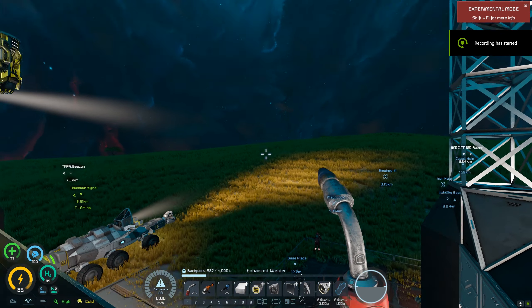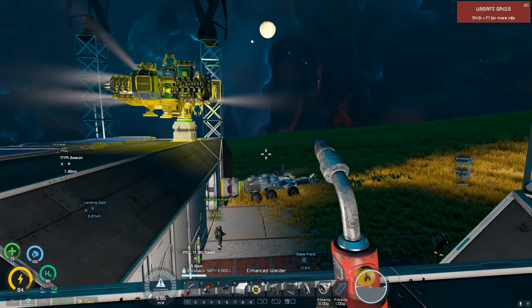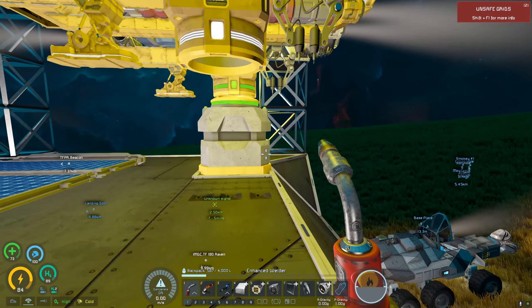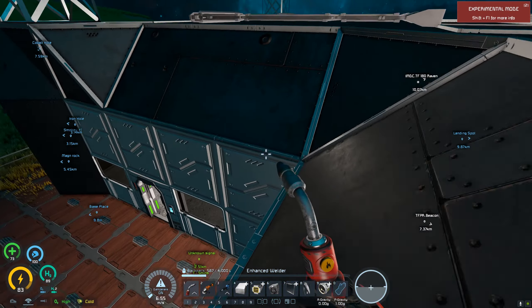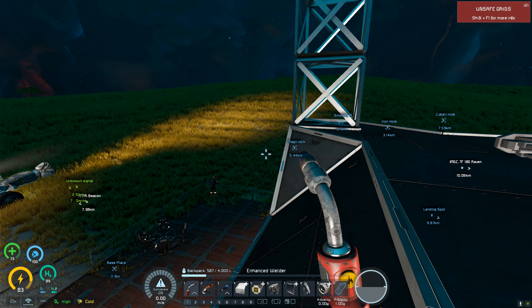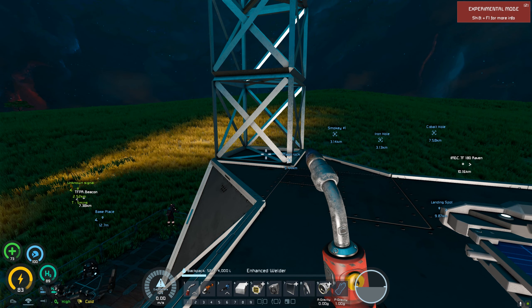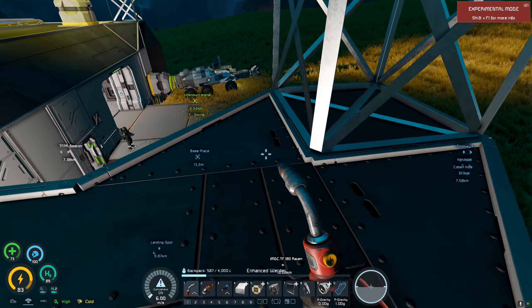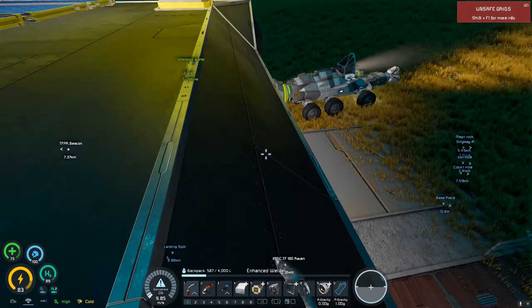Hello and welcome to Space Engineers. Last episode we built the welding ship, I also welded up the bridge - it was pretty cool. I'm happy with the result. I was going to put support pillars down on the bridge, because that's kind of what bridges need across giant chasms. But building up that bridge kind of sucked the life out of me - it was an exhausting project.